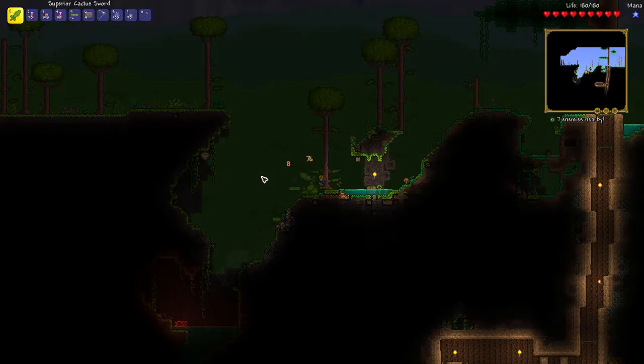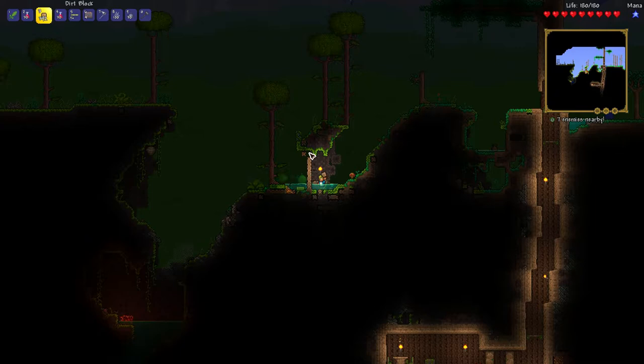To get the climbing clause item, you have to make sure you looted a chest near the surface. Here I looted a chest at the surface and I got the climbing clause.